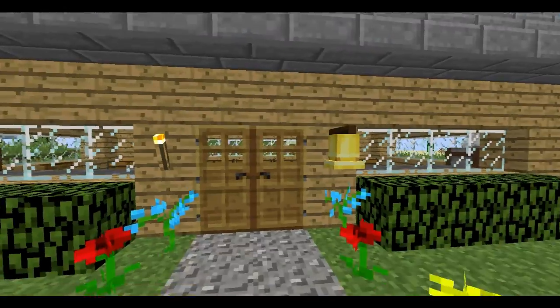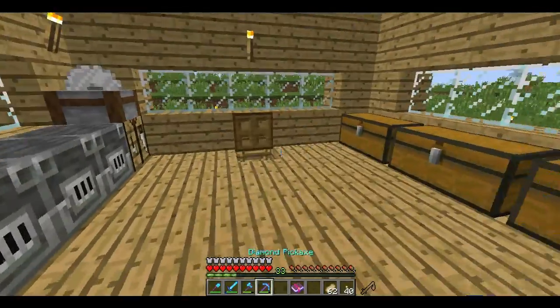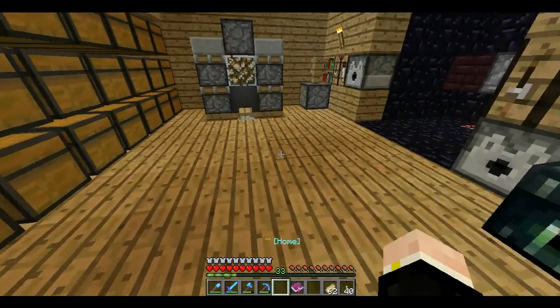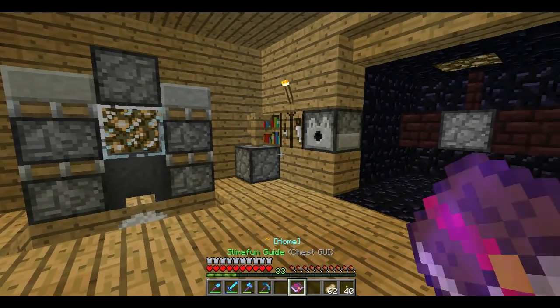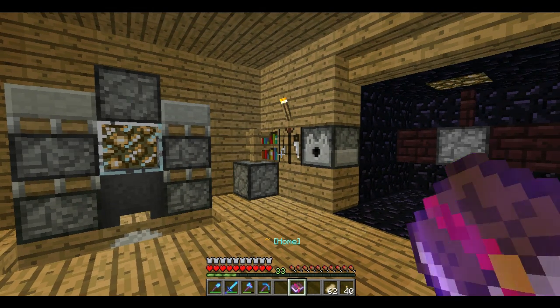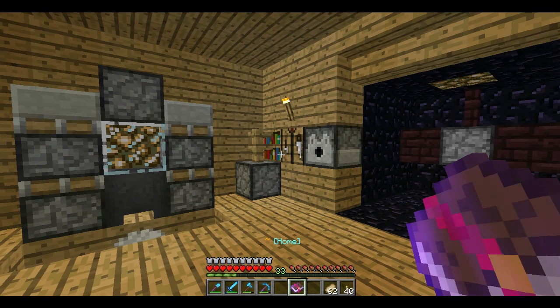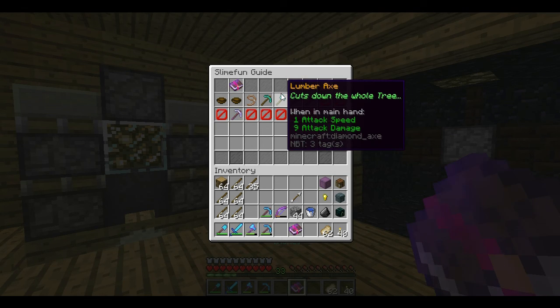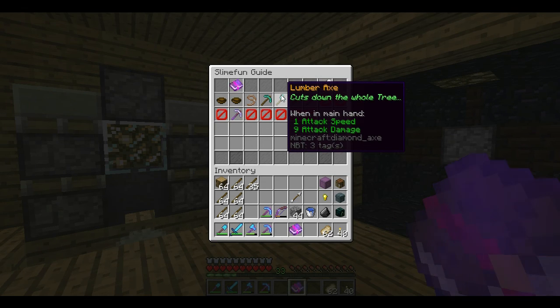Let's get started. First of all I want to make a lumber axe, because earlier today I've been deforesting a forest biome to get a lot more wood and it took forever. So I'm going to craft a lumber axe to save time. Why would it save time? Because a lumber axe cuts down the whole tree, so I'm going to craft it today.